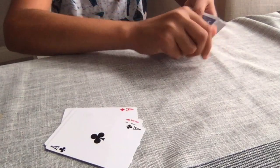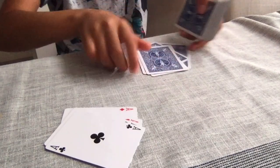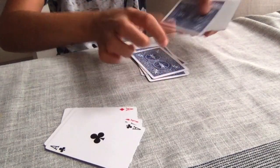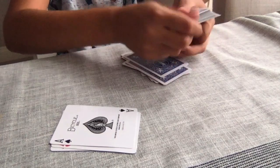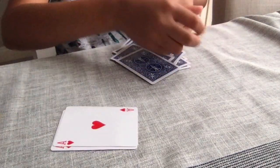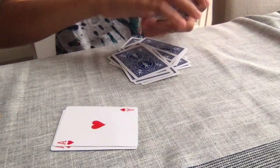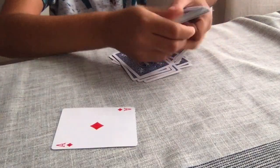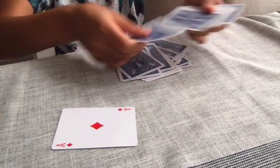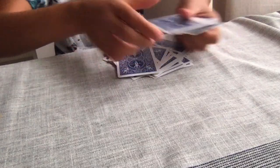And what I'm going to do now is just deal down cards like this. I'm going to take the first ace, the ace of clubs, deal all that and place the cards on top. Now the ace of spades, deal cards on top. The ace of hearts, deal cards on top of the ace of hearts. And last but not least, the ace of diamonds, deal cards on top of the ace of diamonds.